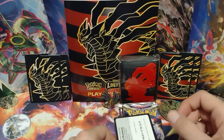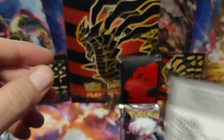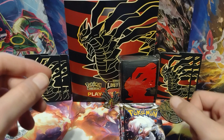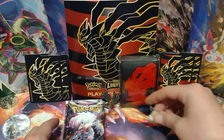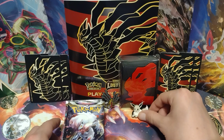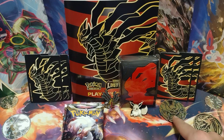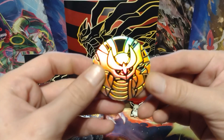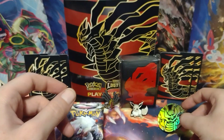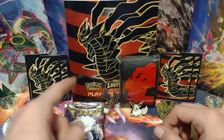So here is the code card for the box. Put that somewhere safe. And let's get to the packs. Let's put Radiant Eevee here for good luck. And if I didn't mention, this is the coin you get inside the box. Let me pick this up and show you, and put it back down. And that's the player's guide in the background.